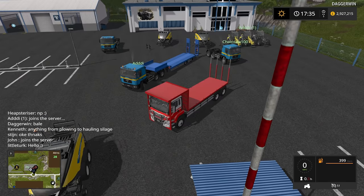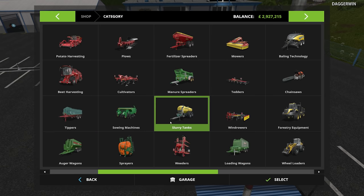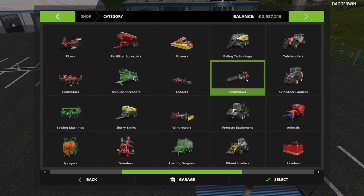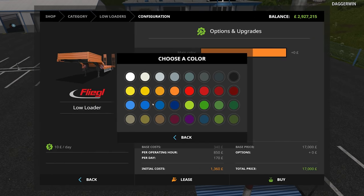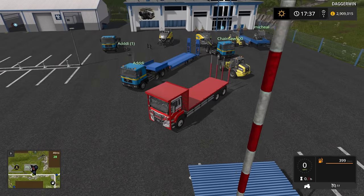Hello everybody and welcome back to the multiplayer server. So what we're going to do today is quite a bit of bailing, which is something we do quite a bit, but obviously it's going to be on a different scale today, using some different mods, some very interesting mods actually. So we're going to get into that in a second, but first I should just buy another low loader, because we actually do have quite a few of these JCBs to take over to whichever field we're going to be doing.